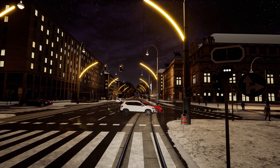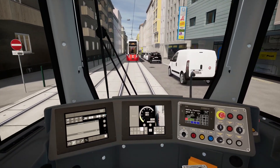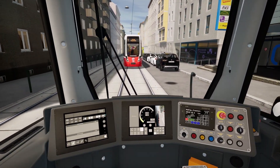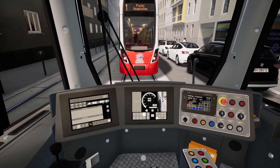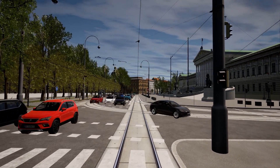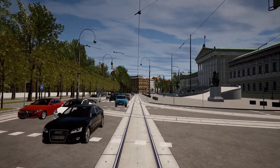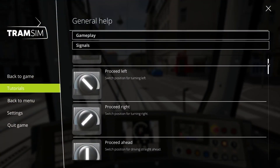Driving takes concentration. Assuming vehicle and pedestrian traffic will always be the same leads to accidents. You need to pay close attention to speed through crossings, tracks, and turns, as well as traffic lights and stop points. You should also pay attention to signals, and if you don't know the traffic rules, you can read the tutorial.